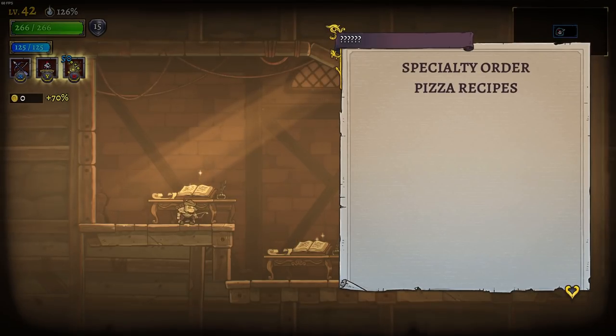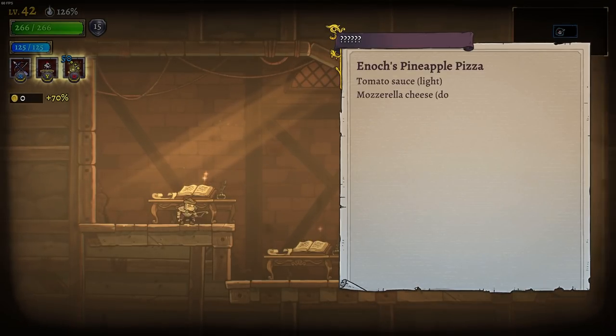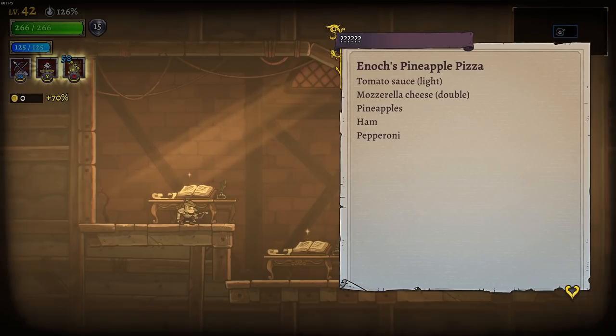Let me read these things before we jump to any conclusions. Specialty order pizza recipes: Lamex meat and mushroom pizza — tomato sauce, heavy mozzarella cheese, sliced mushroom thin, crushed red pepper flakes, green peppers, pepperoni, and light on the sausage. Enoch's pineapple pizza — tomato sauce, light mozzarella cheese, double pineapples, ham pepperoni. Sound off down in the comments — how do you feel about pineapple on pizza?